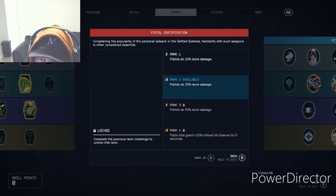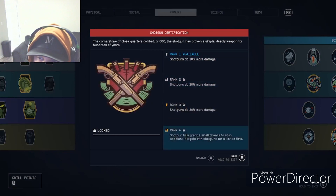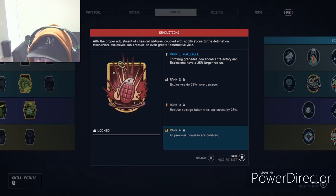Pistol Certification follows the same pattern as the other weapon skills — ranks one through three add damage and rank four does something unique for each weapon type. Shotgun certification works the same way up to rank three, and rank four gives shotgun kills a small chance to stun targets.